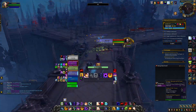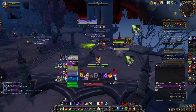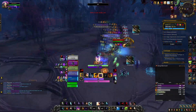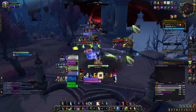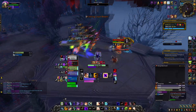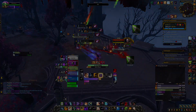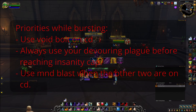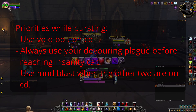The Shadow Priest rotation relies heavily on priorities such as Void Bolt, how much insanity you have, and whether you need to use your utility for the raid group such as Grip or Vampiric Embrace. Whenever you start a boss, you want to build up some insanity so you can start to burst with a Devouring Plague on the target and get your mastery bonus up. Do this by dotting the boss with Vampiric Touch and Shadow Word: Pain followed by Void Torrent to generate insanity. This is the only time in the fight you want to use Void Torrent without Devouring Plague on the target.